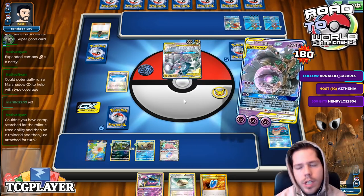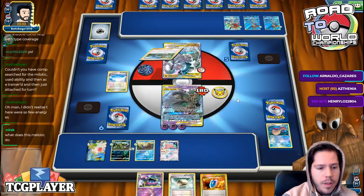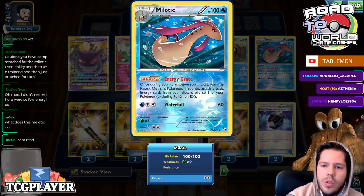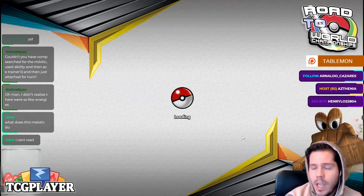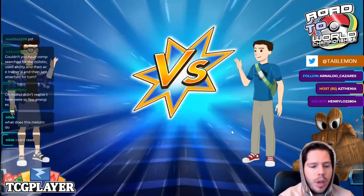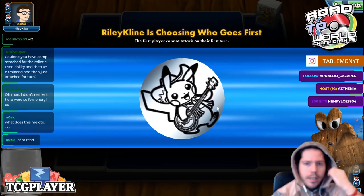I'll go for Pale Moon GX. I need my opponent to stick that guy there. Milotic's ability lets you knock it out, give your opponent a prize, and then attach 3 basic energies from the discard to one of your Pokémon, excluding Pokémon EX. I can't believe I whiffed so badly there. What can you do?